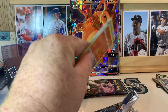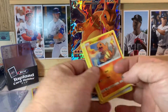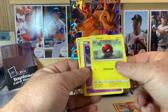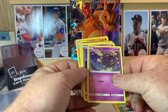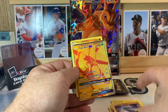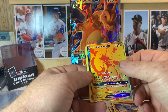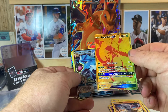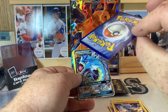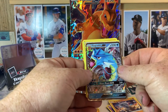Next pack - another code. Got a Charmander, Voltorb, Koffing, Koffing, Eakins, Kubon, and there's a Tapu Bulu GX - it's kind of cool, looks like a gold foil maybe.